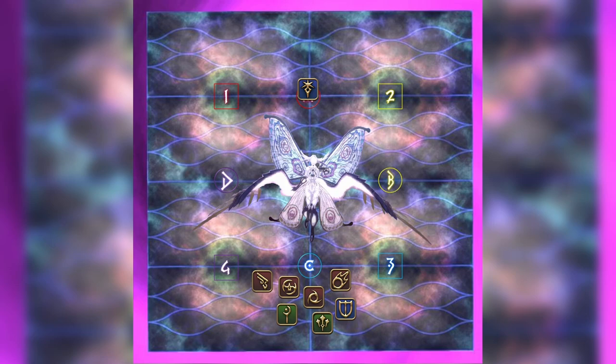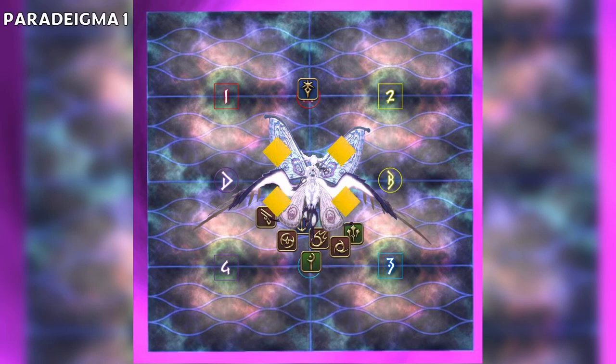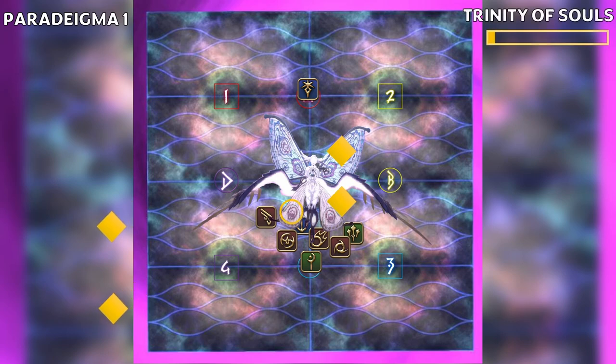Next, Athena will begin to cast Paradigma 1. This is cast multiple times throughout the fight for different mechanics. This first instance will spawn four yellow eggs. These eggs will move to either the north or the south, with two on the west edge and two on the east.